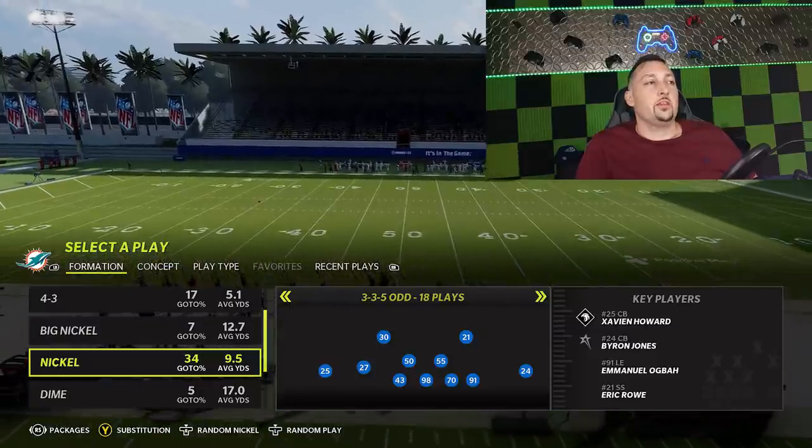Welcome back Money Team, this is Mad Money Shot, sniffing out the Mad and Cheese as always. Got some defensive plays for you guys today — some blitzes and some base defenses that I've been seeing a lot online, I've been running a lot online, and I've been having a lot of success with. The blitz is something that I came up with, but I started using this formation because I saw it was just everywhere. It seems like one of the meta defensive formations this year, and that formation is the 3-3-5 odd.